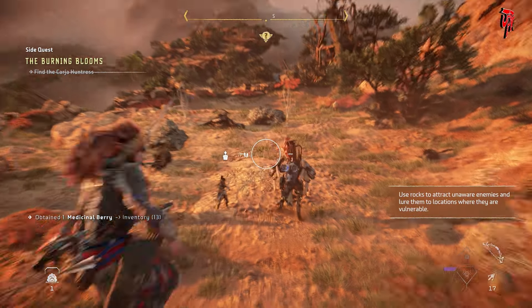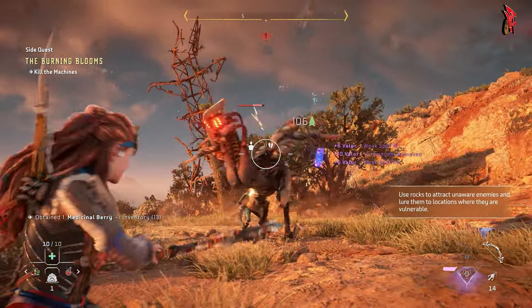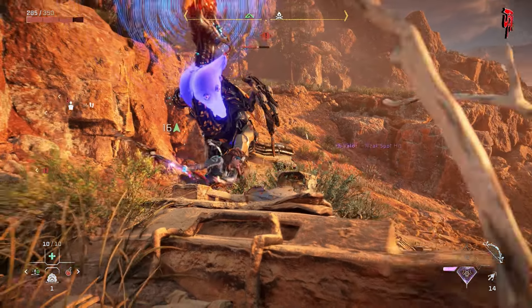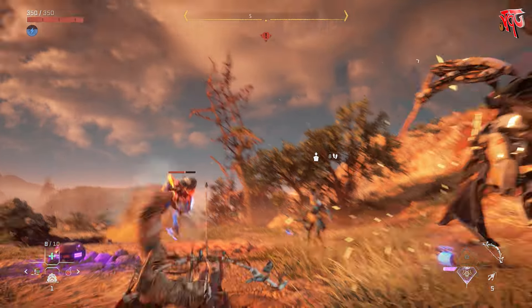If you only liked range, you can choose to be stronger in that. Melee only? You can build towards that. The strongest stuff in the game mixes both, but the game doesn't hurt you for not choosing a certain way to play it, which is a good thing. My biggest gripe from the first game was the inability to block or parry attacks, and it remains so with Forbidden West.